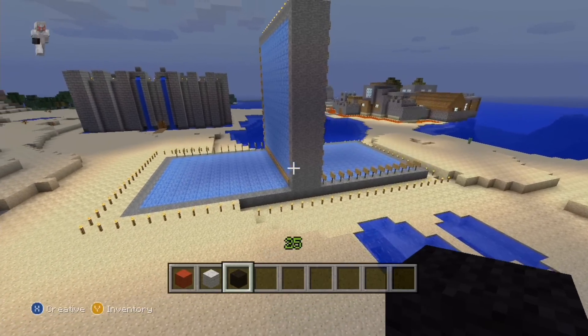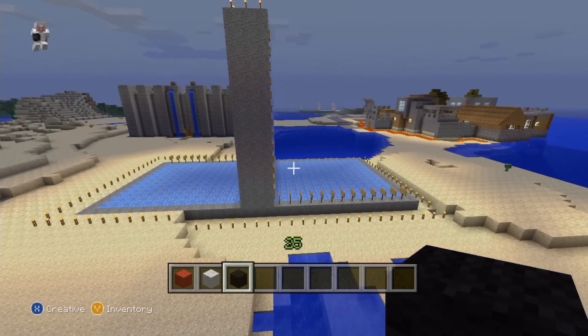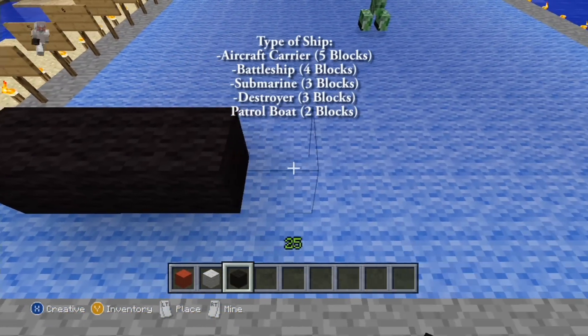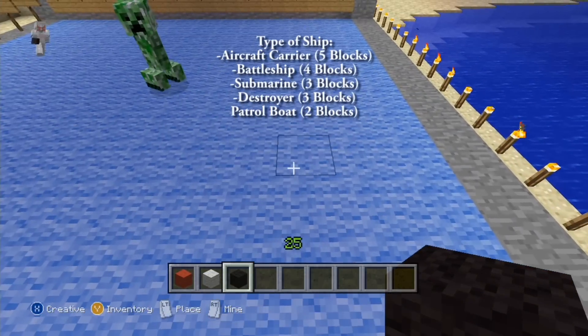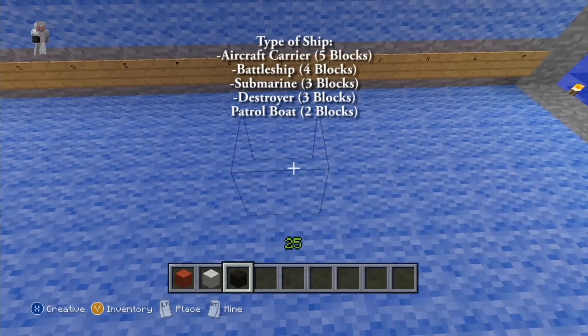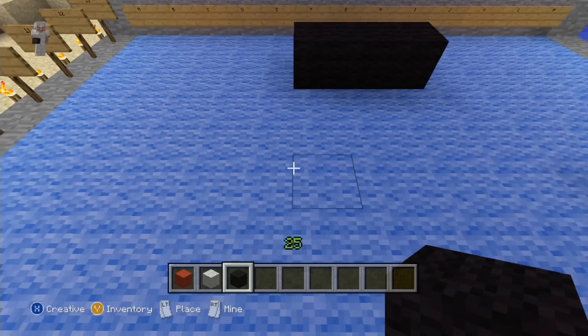So basically I just went with the simple rules — basic Battleships. You know, five types of ships: we have the aircraft carrier, the battleship, the submarine, the destroyer, and the patrol boat, each with their own set amount of blocks, which I shall list.